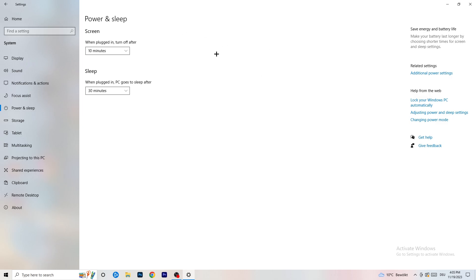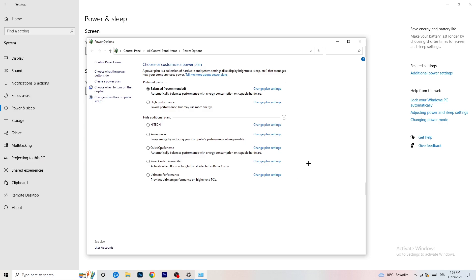Next, go to Power and Sleep, then click Additional Power Settings on the right-hand side. Click the small arrow to reveal all power plans. For me, Balanced works best, but you need to check for yourself — try High Performance, Balanced, and Power Saver and see which one works better. It will help you a ton.